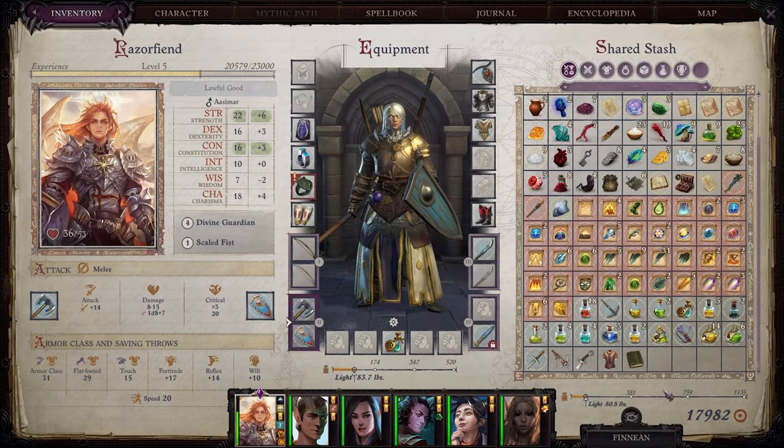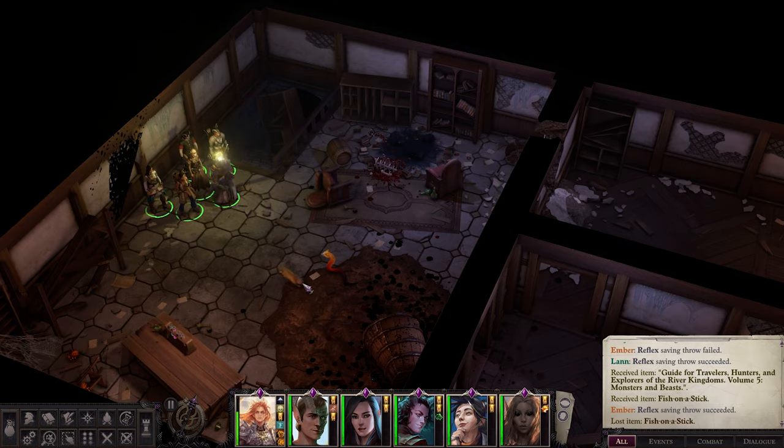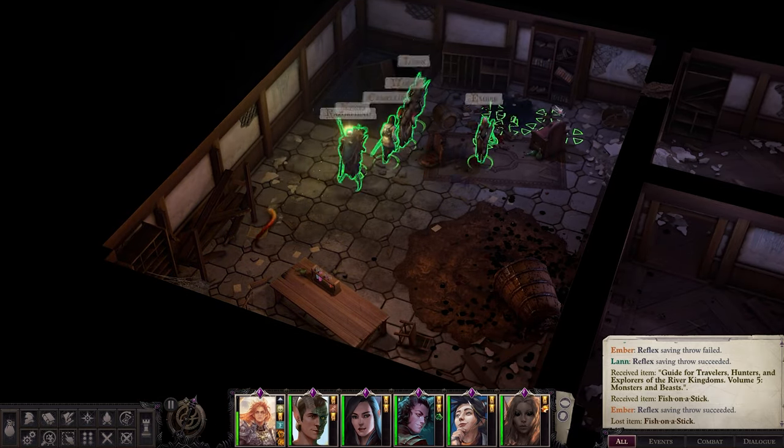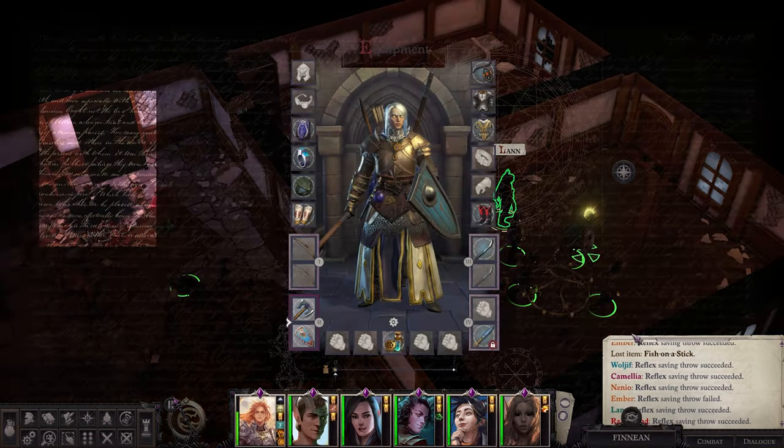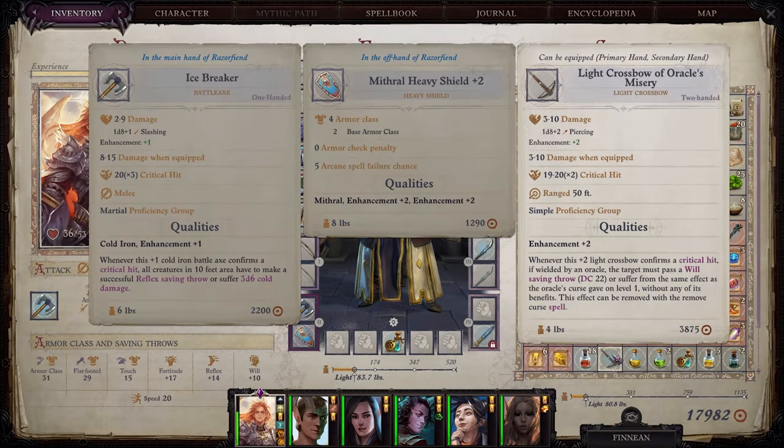Here you can see the rewards. It's pretty nice — a small crossbow enhancement level two with a DC 20 debuff, which is actually really nice. You can see it: DC 22, a target must pass a will saving throw every time you land a critical hit.